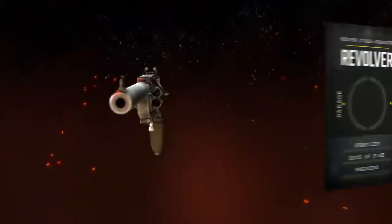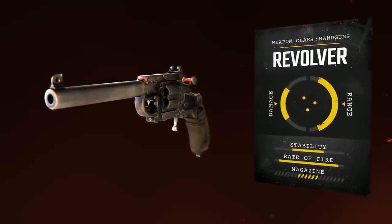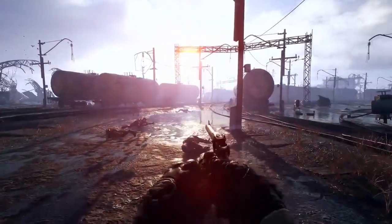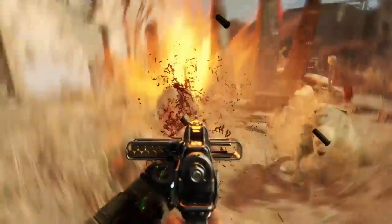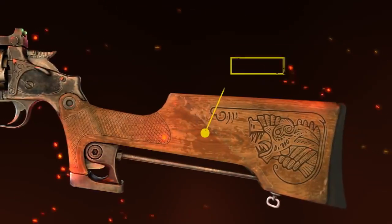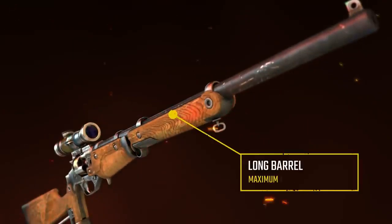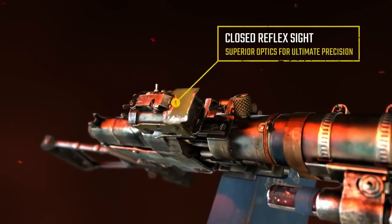Lightweight, compact, fast-firing and customizable, handguns are highly versatile weapons. Perfect for close-range combat and stealth missions, classics like the revolver or fan-favorite and aptly named bastard gun are ideal for small groups of enemies. With a few simple mods, however, both handguns can respectively be transformed into a medium-range rifle or rapid-fire SMG — versatile and dependable options for close-quarters combat.